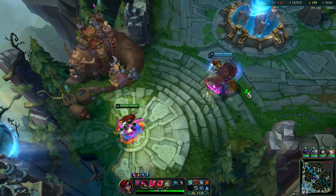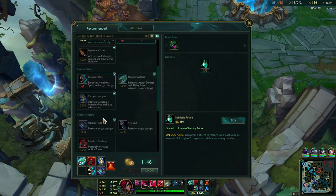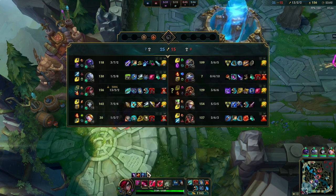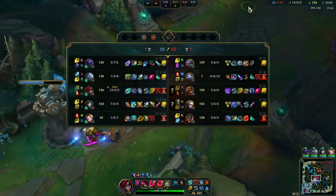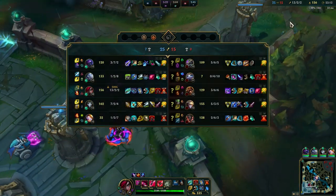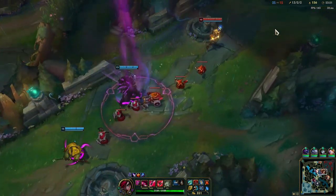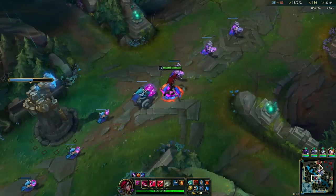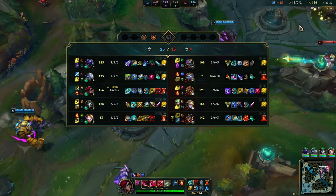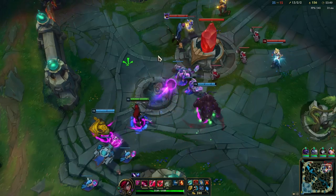They are not buying any MR yet. I'm still going with Void Staff because I expect them to buy MR soon since they realize I have a lot of damage and I'm super fed. Of course they have to buy MR — if they don't then I'll just one-shot everybody. So at this stage it's really good to buy the Void Staff. Okay he did not get the inhibitor so let's take that down. Just gonna group with the team — you don't want to split too much in these scenarios because, as you saw earlier, people will just end up getting caught and that results in throws.